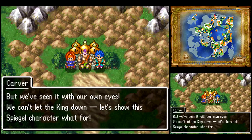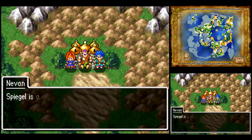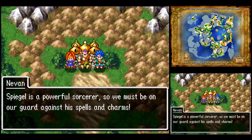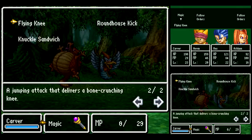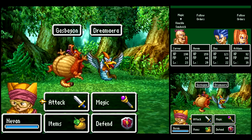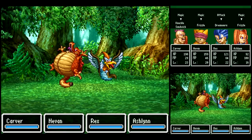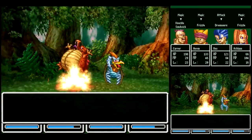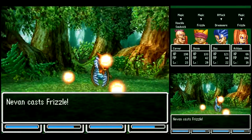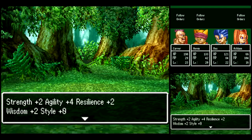Speak for yourself, Carver. I would imagine Carver doesn't really have much of a brain - doesn't need one, he's got the muscle. How powerful could his magic possibly be? Well, let's find out. Gotta take a look around and fight some new enemies. Alright, Dreameras. They can use a Cool Breath or Ice Breath attack, deals about 15 damage to your entire party, but the Dragon Shield can completely block it out. They can also cast Mid-Heal, but really they're pretty easy. Frizzle might even be able to one-shot them sometimes. Gaspigons are a much bigger threat in that fight.